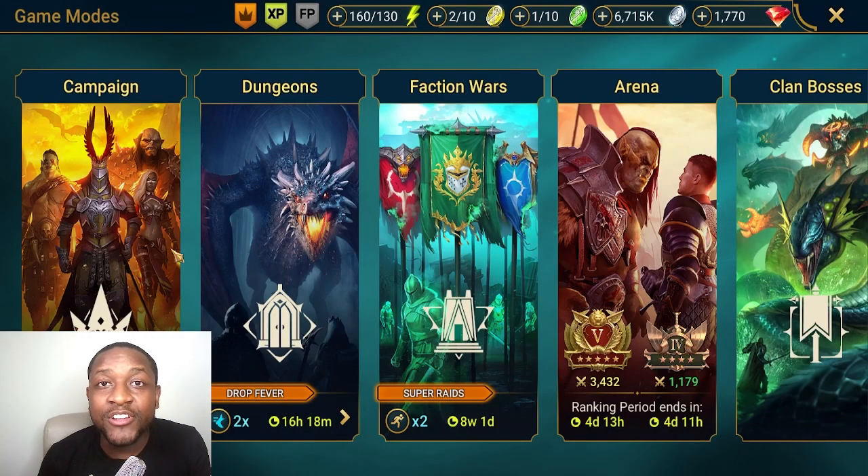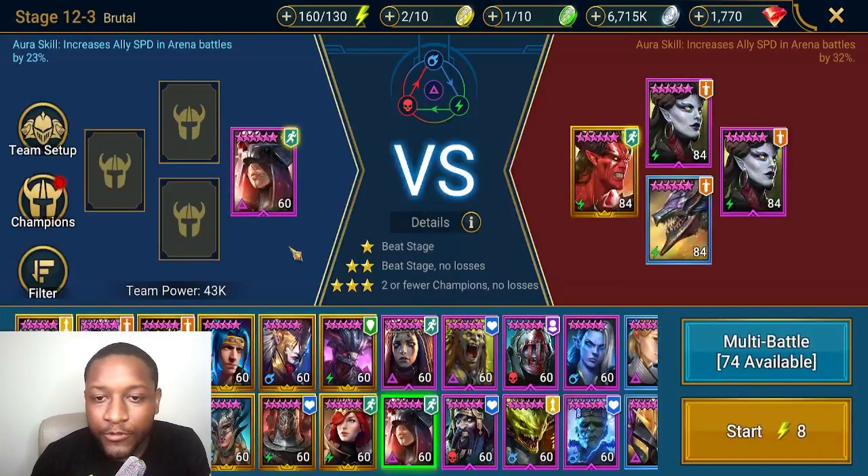What's up guys, JJ here. Today I'm going to talk to you about how to get the fastest, most efficient campaign farm possible. We just got ours down to six seconds. We go to 12-3 brutal — stage three is the most efficient for silver because it gives shields, and shields give you a little more silver than other artifacts.